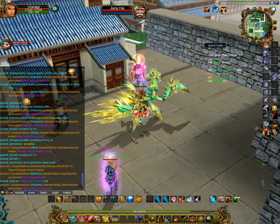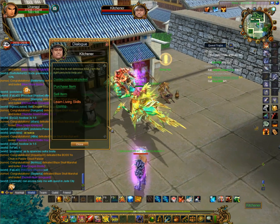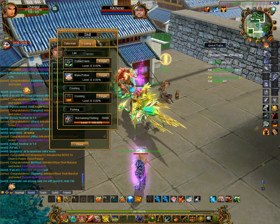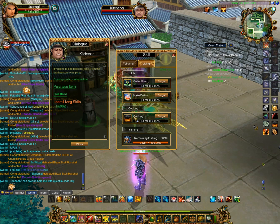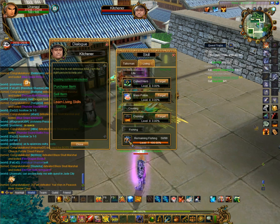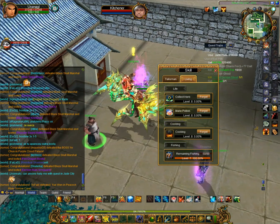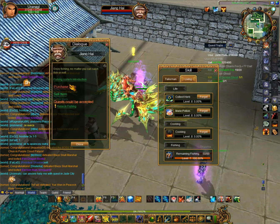So where do you start? At Kitchener, you can pick up the 'Learn Living Skills: Cooking' quest. When you press it, you gain the ability called cooking. Fishing, however, is automatically installed, so you do not have to collect it whatsoever — you just have to buy a fishing rod.